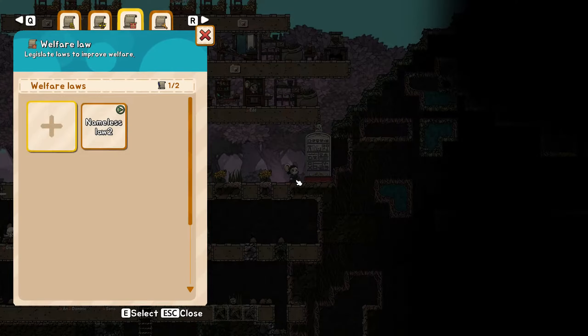Rats can sometimes act foolishly, leading to accidental deaths. There are two main situations where this can occur. The first is when replacing a floor of natural tiles. If you simply drag building tiles over them, rats may fall and perish. To avoid this, build one tile and then skip one. This ensures that there is always a tile nearby when they dig, preventing any rat casualties.